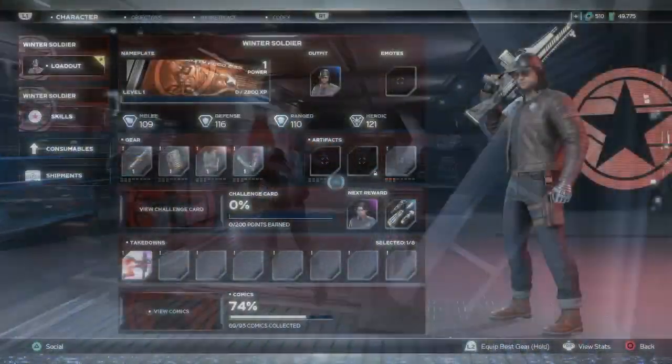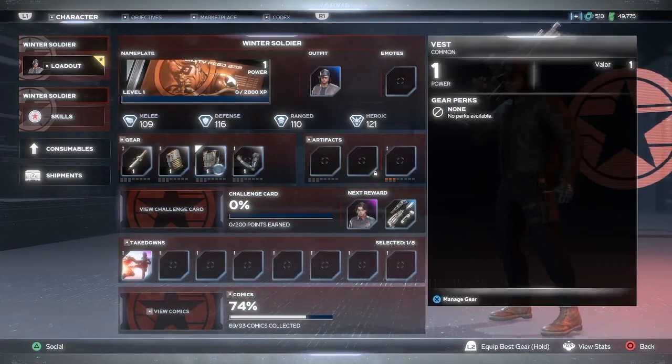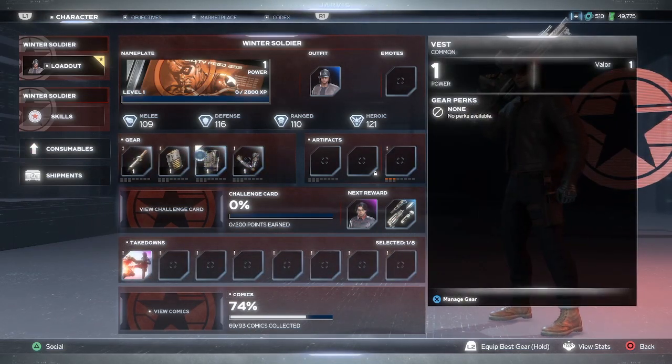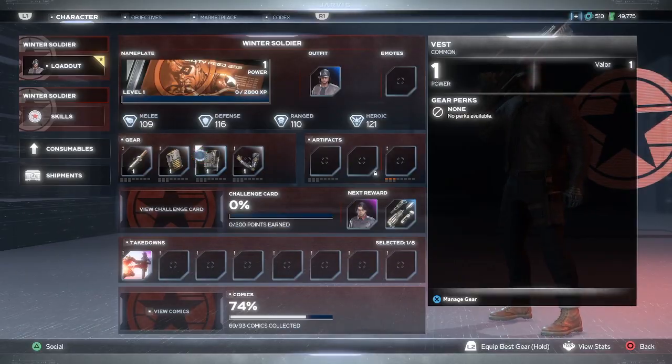Alright guys, when you start out everything is going to be at level one. The most important thing we need to do is to get pieces - it doesn't matter the perks or what they do, we just want to get a higher level piece each time so that we can continue to move up in levels.